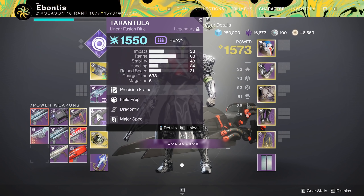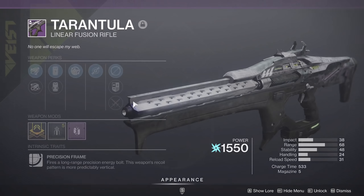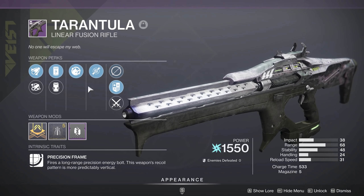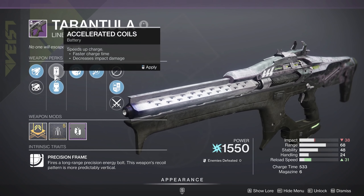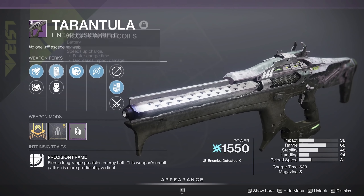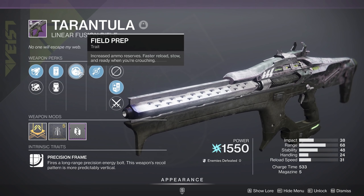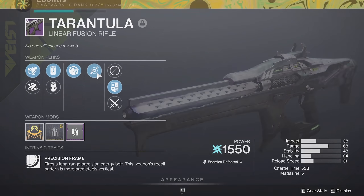I've got a Tarantula — I just literally leveled this thing up. It's got Field Prep and Dragonfly, so it's not even that good. It's just one I've got, as I'm going to be using this to basically wound my champions or kill them. It's kind of a toss-up — do I want faster charge time or more in the magazine? Honestly, just try and get the most while they're stunned. Field Prep is nice for reserves, but that's mostly it.